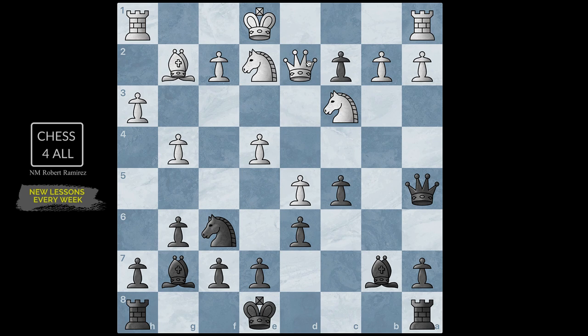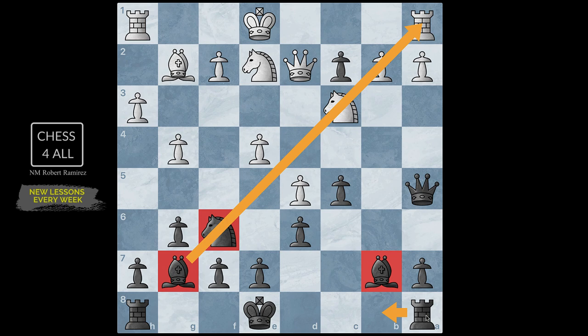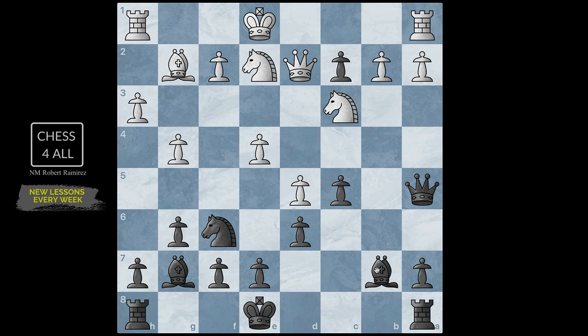At this point I had to evaluate the position. I have my knight, I have the pair of bishops — this bishop I really enjoy on this diagonal — and a rook that could go to the semi-open file. I really like this position, but I wanted to improve the bishop that's not so good on this diagonal. So I played bishop a6, and now that bishop is on a much better diagonal.